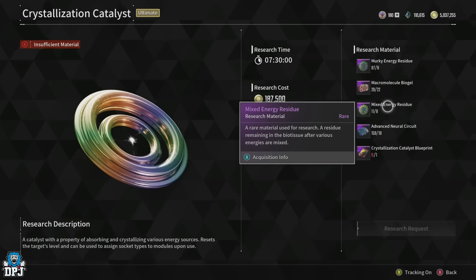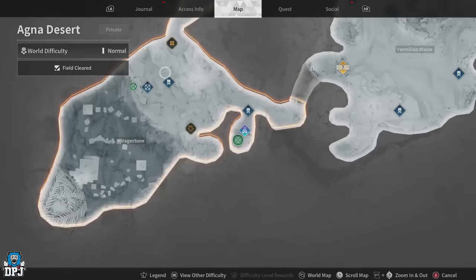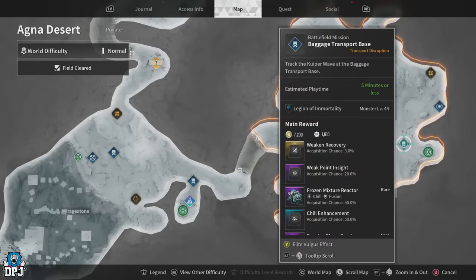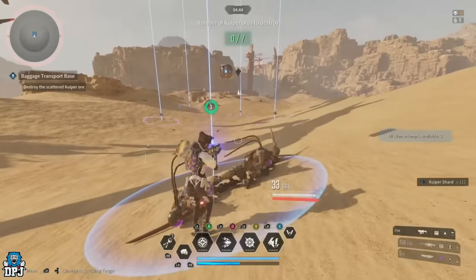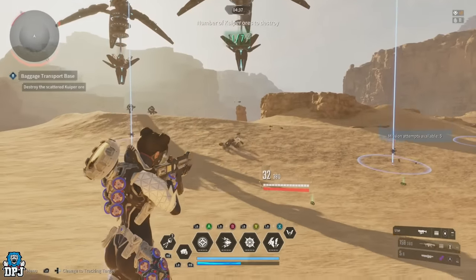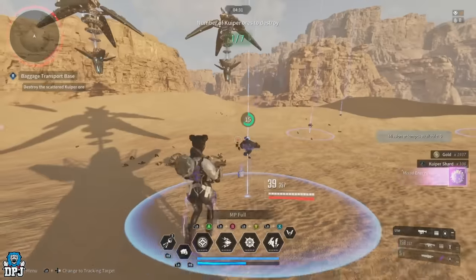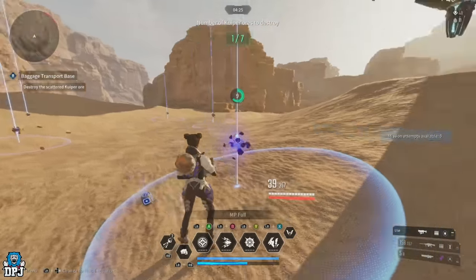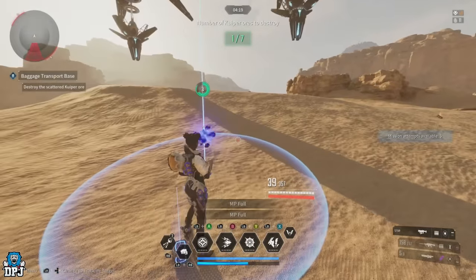For the mixed energy residues you need eight in total. For those who don't have the ultra precision analyzers, since the last update the best way to get these is from the Agne Desert region, the Vermilion Waste area, using the Baggage Transport Base mission. Since the latest patch they've been added to the loot pool of certain enemies and elites. It took me about four or five runs to get exactly what I needed, and in my opinion it's definitely the best place.